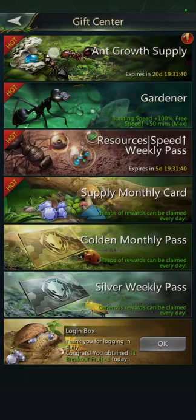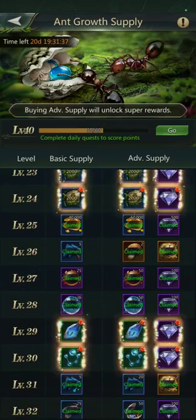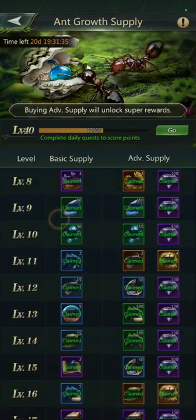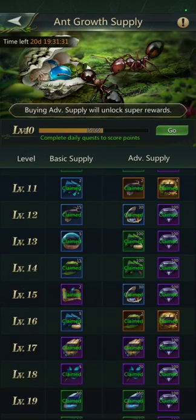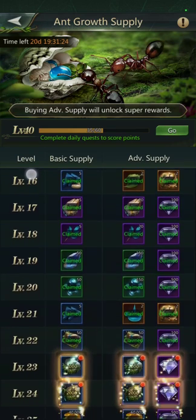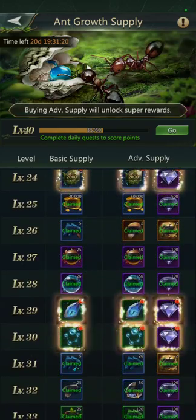So let's go look at the Ladybug here — Ant Growth Supply. I've already claimed them, but level 27. Now this is, I think it's like $5 or $10 to buy the Advanced Supply. I almost always buy that. I try not to spend a ton of money in this game, but the rewards from this particular one I think are worth the $5. You know, I could not buy a Mocha that day, whatever.